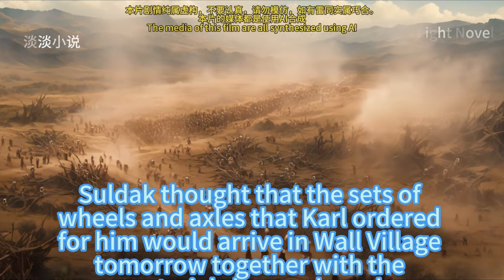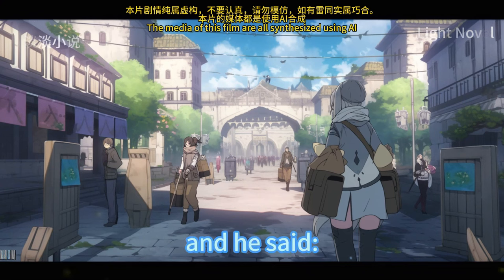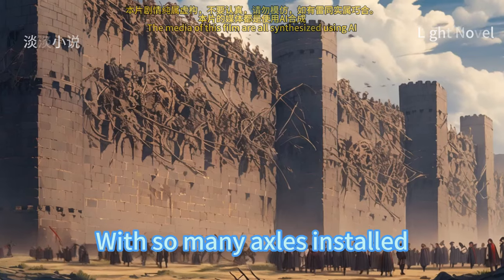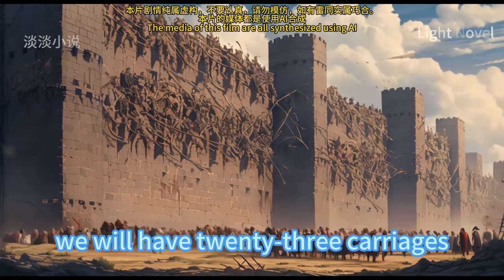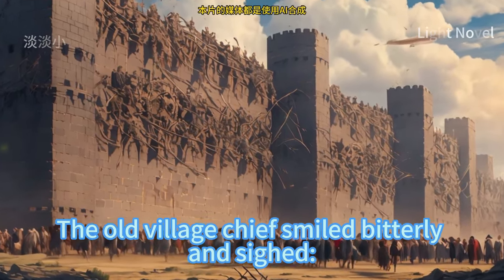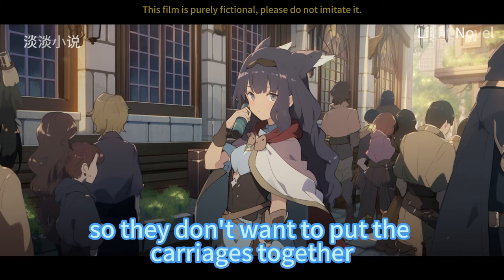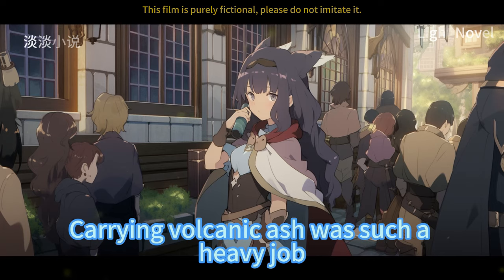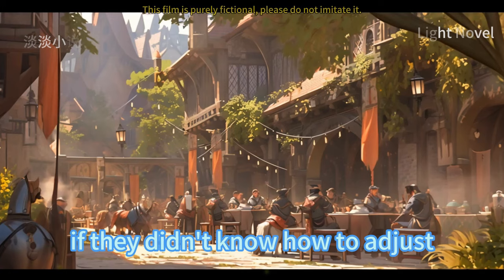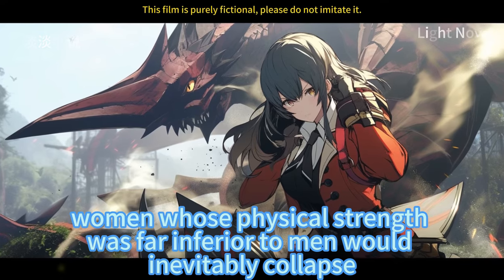Saldak mentioned that 40 sets of wheels and axles ordered from Carl would arrive in Wall Village tomorrow together with the purchased materials. With so many axles installed, they would have 23 carriages and there would be no need for manpower to carry the ash. The old village chief smiled bitterly — the women in the village still hoped to earn money by carrying volcanic ash and didn't want to put the carriages together. Saldak shook his head; carrying volcanic ash was such a heavy job that even strong men would inevitably collapse after several days, let alone women whose physical strength was far inferior.